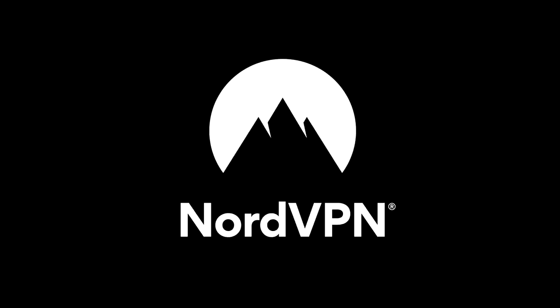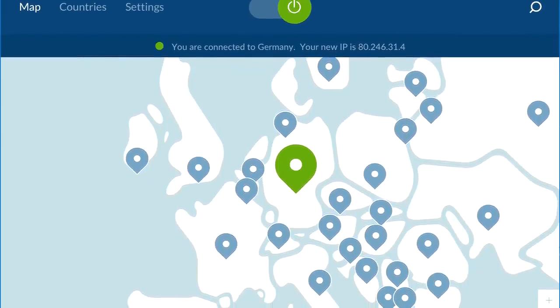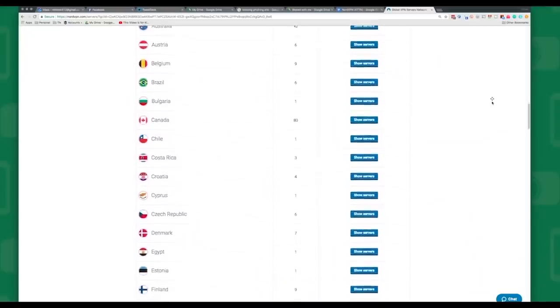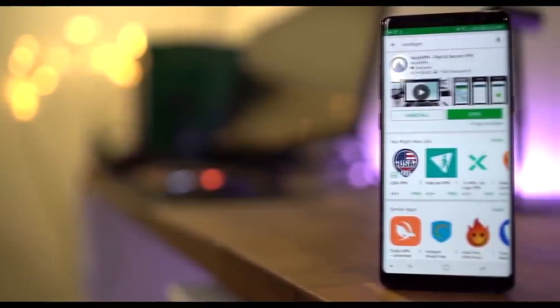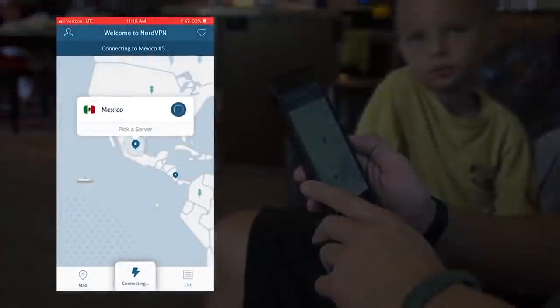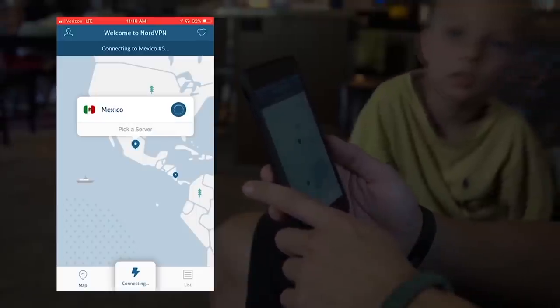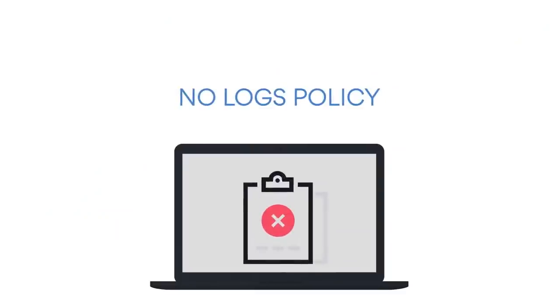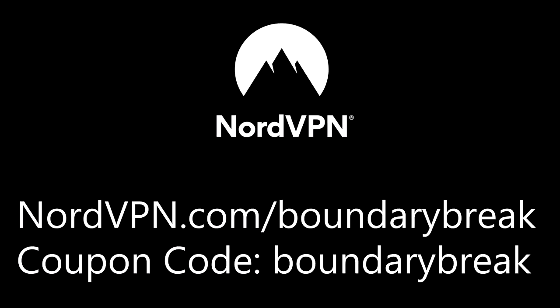Now I want to take a second to talk about the show's very first sponsor, NordVPN. I chose NordVPN because I've been using it for a while and the value keeps getting better. The greatest value is that you can change the region of your IP address, allowing you to access websites and content that normally your region wouldn't have — especially relevant on Netflix. NordVPN can also protect your data while traveling in public at airports or coffee shops, and offers data encryption for anonymous browsing. If you want 68% off, click the link for nordvpn.com/boundarybreak — it'll only be $3.71 a month, plus you get an additional month free. Use coupon code boundary break.